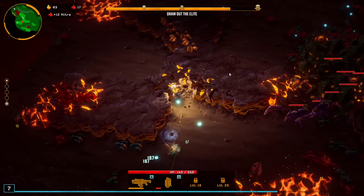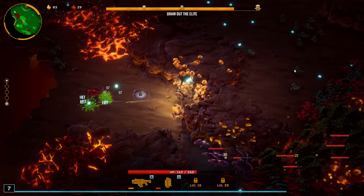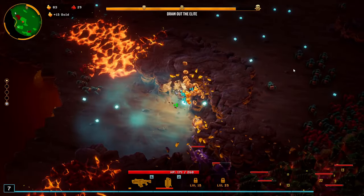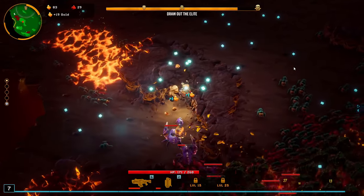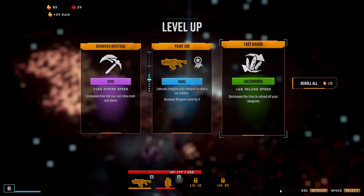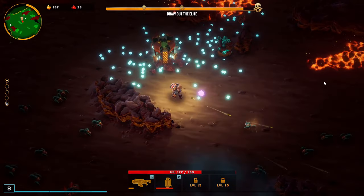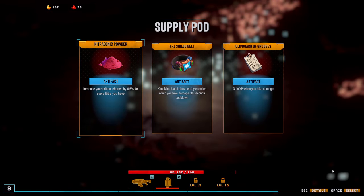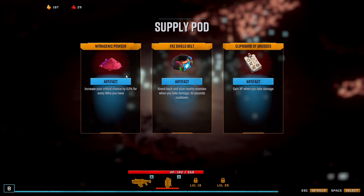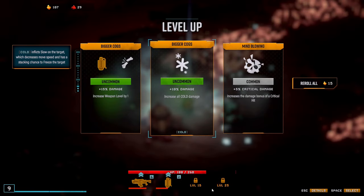Let's get through here. Got that gold and then get the drop, I guess. I would love more Mining Speed. Here we go — this is the best. Some more damage from crits, or rather some more crits, and then ultimately deal a bit more damage.